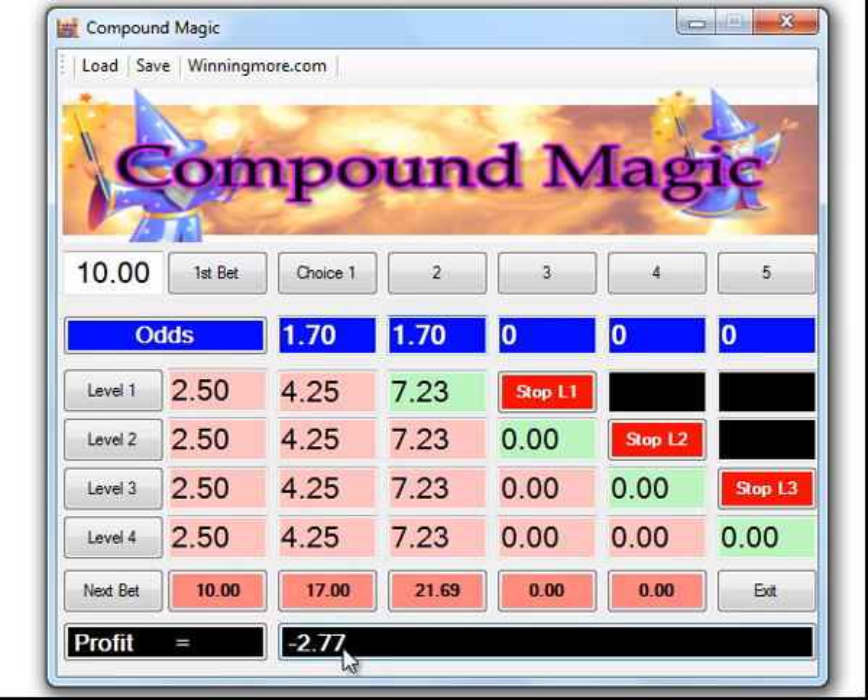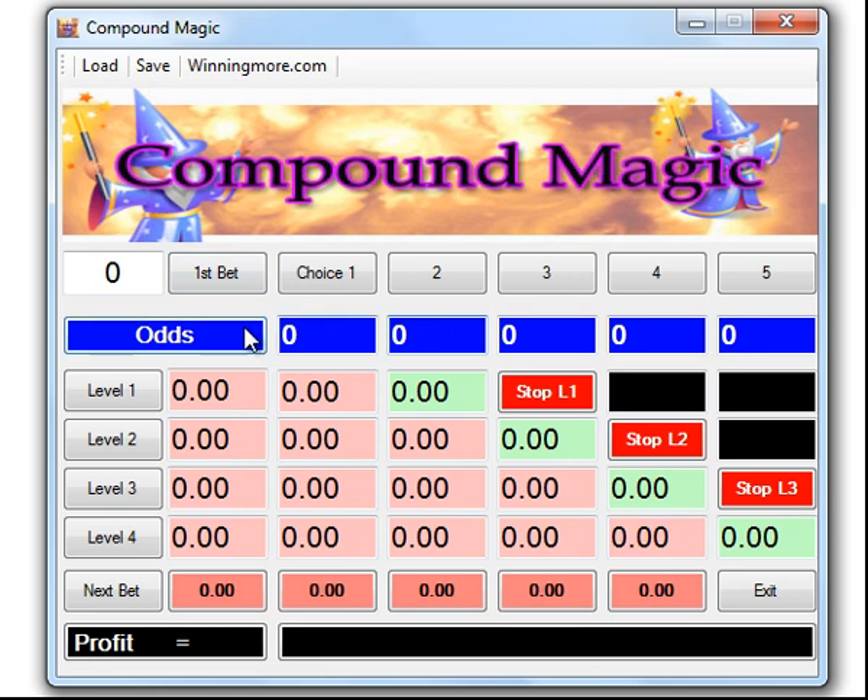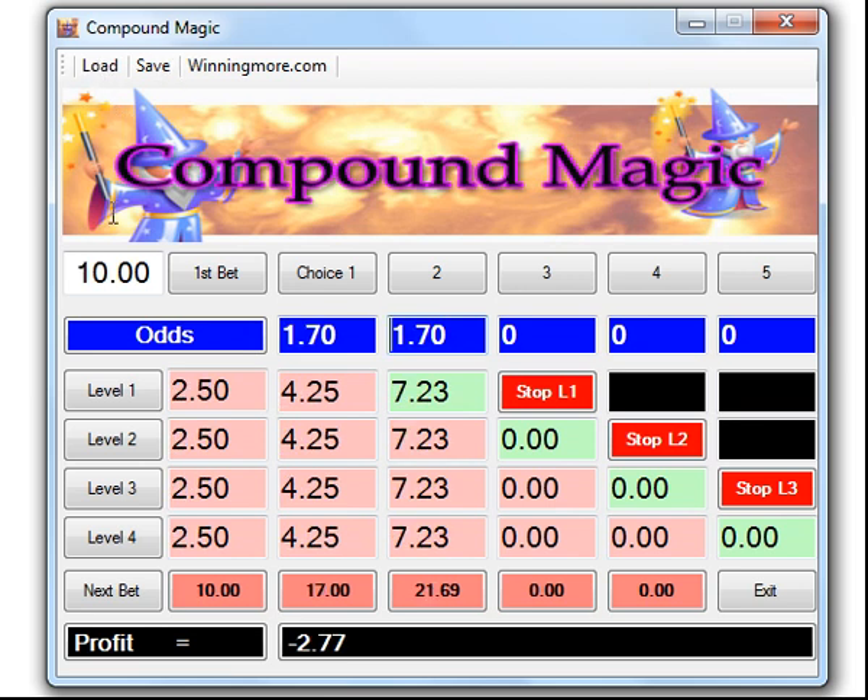We don't have any more bets until Wednesday, so we click save, go back to work on Monday and Tuesday. Wednesday night comes around, we've got a game, we open up Compound Magic, hit load, and we can see we've got twenty-one pound sixty-nine to invest on the next bet. It's Bayern Munich, hot favourites at 1.65, so we put in the 1.65.